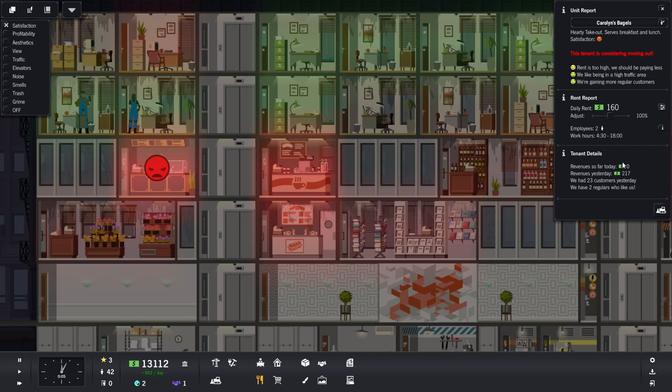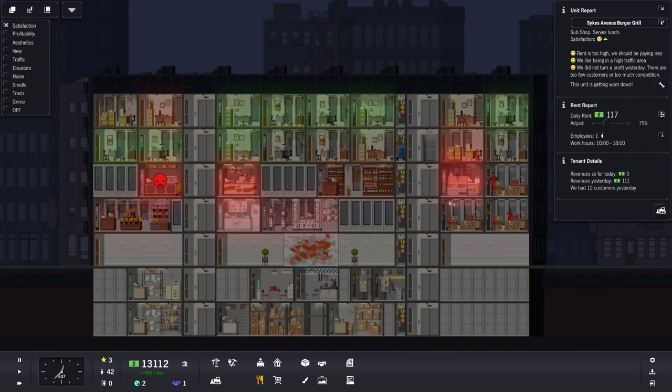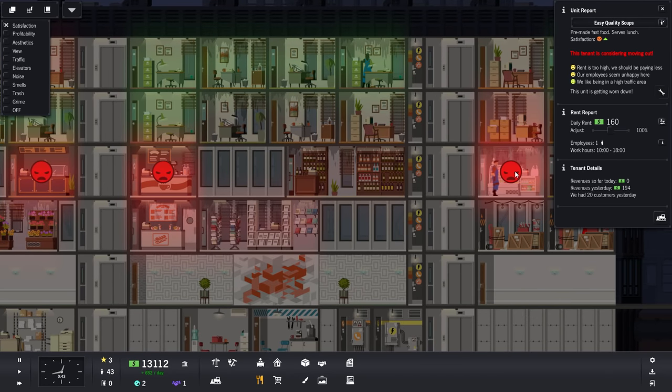Revenue yesterday was $217. We had 23 customers and two regulars that like us. We're gaining more regular customers. The satisfaction level is going up as long as we keep it like this — it'll go down if we move it lower, so let's keep it where it is. It's like everyone's hating the rent right now, but our people are moving through here bringing everything back up to snuff. It's just going to take some time.